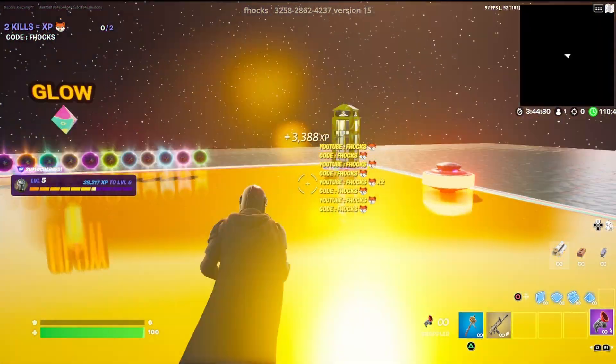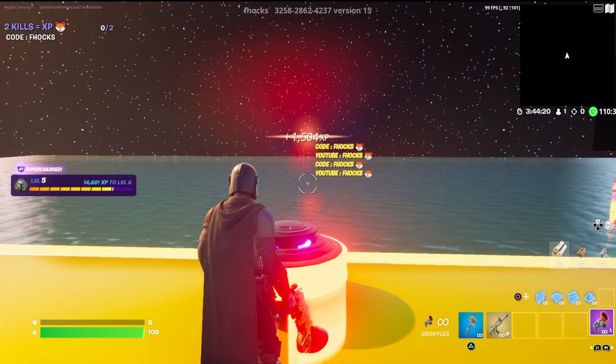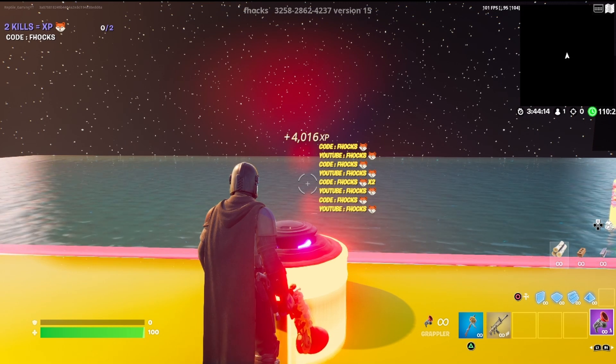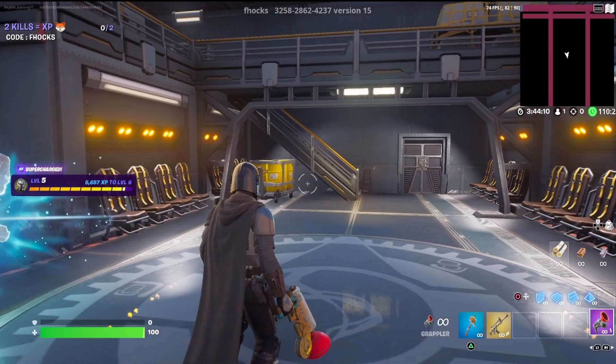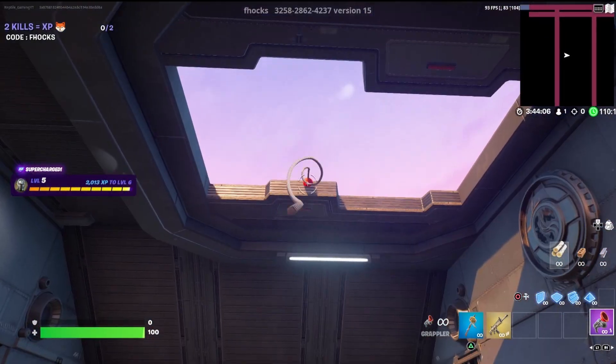That is crazy. So once you have watched all that XP just build up and build up, you're going to want to find this bouncer right next to the change outfit booth and emote. And once you emote, it'll spawn you here, and you want to grapple up on top of this little building area.